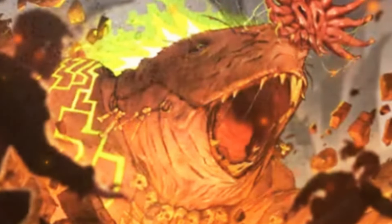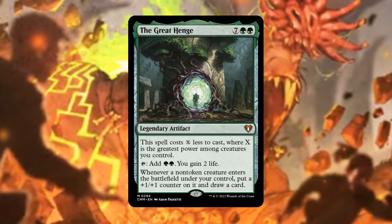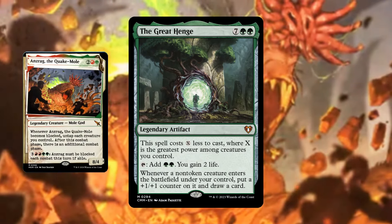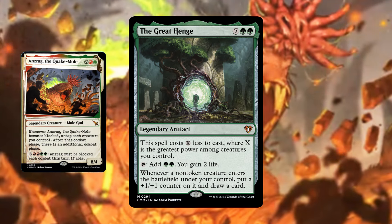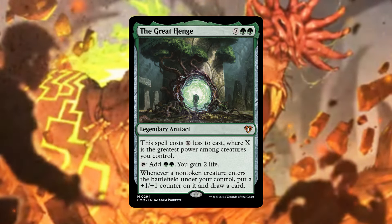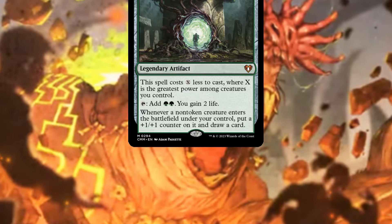Probably one of the best cards you can put in this deck is the Great Henge. It costs 7 and 2 green, but this spell costs X less to cast where X is the greatest power among creatures you control. When we cast our commander on turn 3 or 4, on the next turn we could cast this for just 2 green — basically replacing itself since it taps for 2 green. This is going to be a staple in the deck because it acts as ramp, card draw, buffs our creatures, and gains life all in one card.